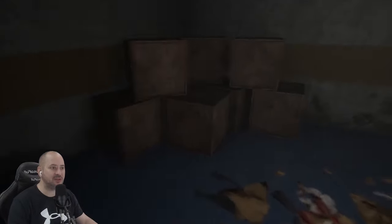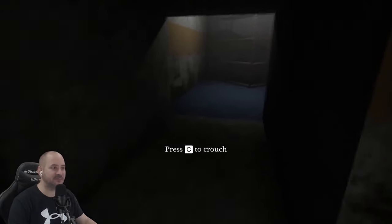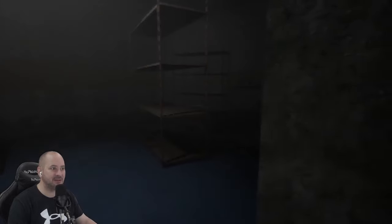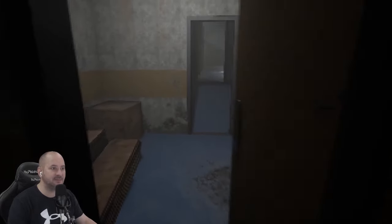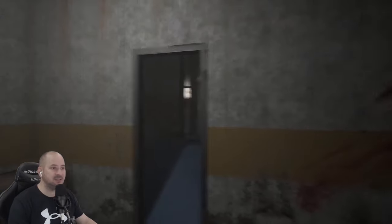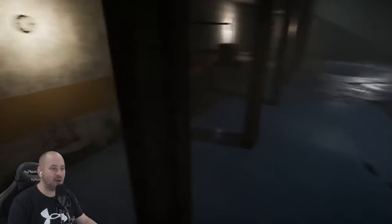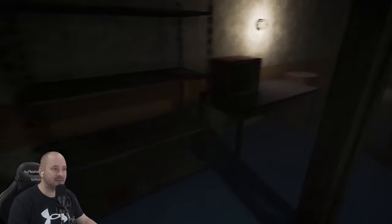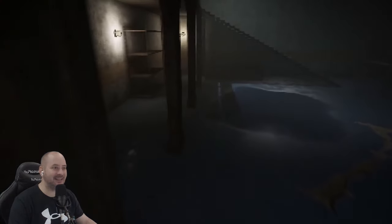Empty room — we're good. Actually, we can crawl through — let's crouch. There's not much in here: a radio we can't interact with and another door. We're on the other side — look at the blood on the wall, that's not disturbing at all. We've got a giant hole in the floor — it sounds really windy. And something growling. Leave it, leave it.